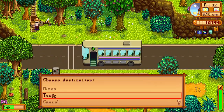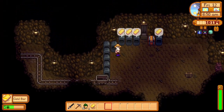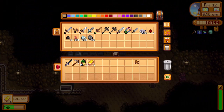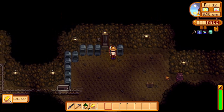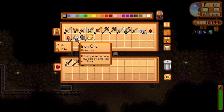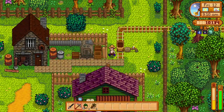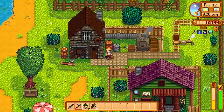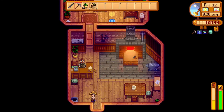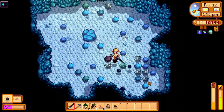Then I got to the mines and mined at levels 20, 80 and 40 for some ores and coal. I mined until 9am and then I got to Clint and picked up my steel axe — that's really good.